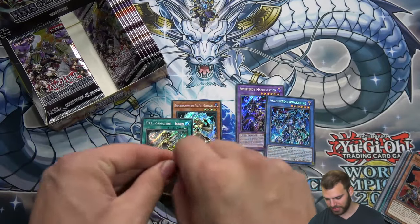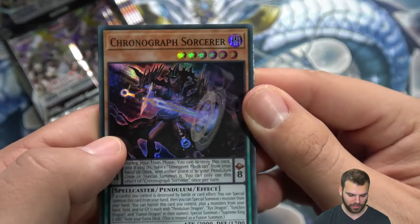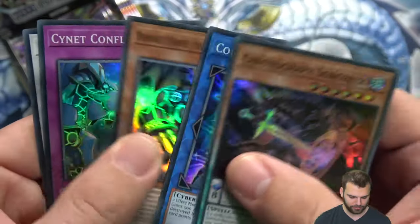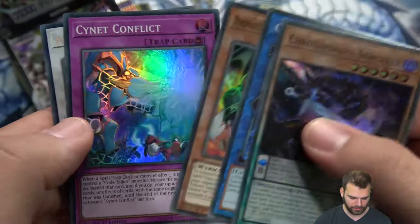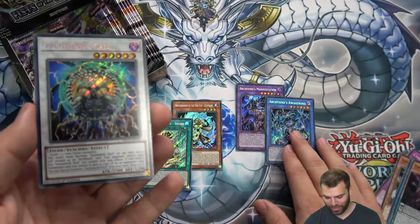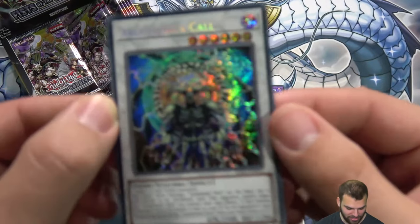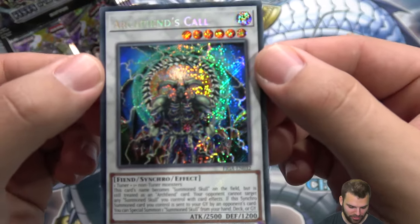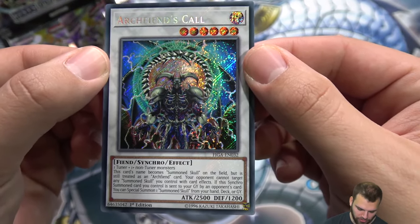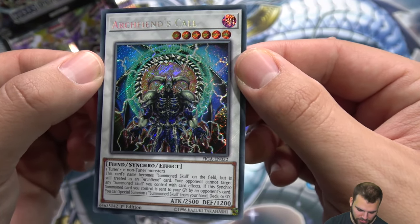Archfiend's Awakening, Archfiend's Manifestation — so basically Archfiends revolve around Summon Skull. Chronograph Sorcerer, Codetalker, Dynamite Draco, Cyanatte, Conflict. Wait — Archfiend's Call. Are we seriously going to get a Fusion Summon Skull, a Ritual Summon Skull, and then a Synchro Summon Skull? This is so cool! Archfiend's Call: one tuner plus one non-tuner. This card's name becomes Summon Skull on the field but treat it as an Archfiend card. Opponents cannot target any Summon Skull monster you control with card effects.